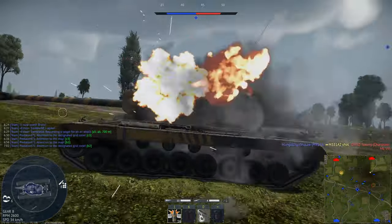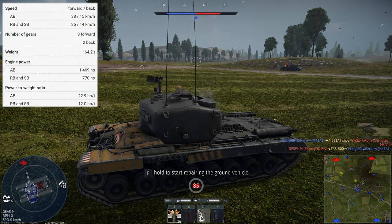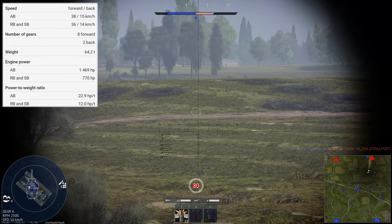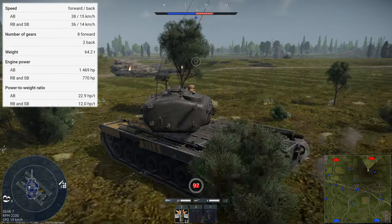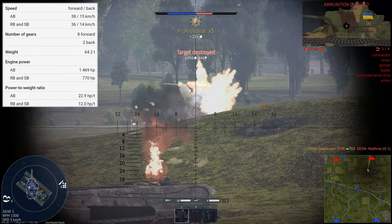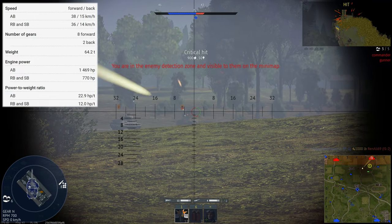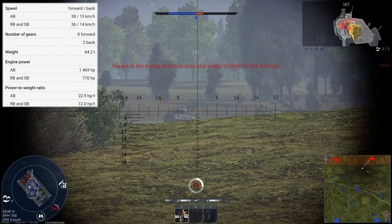Starting as always with the engine and mobility: we're powered by an engine producing 770 horsepower. Combined with the vehicle's weight of 64.2 tons, it gives us a power-to-weight ratio of 12 horsepower per tonne. This isn't fantastic, but it's a lot better than the German Tiger II, for example. While the tank is incredibly sluggish when rotating the hull or turning on the spot, at least when it comes to acceleration the T29 is a decent mover — mobile, but not very manoeuvrable.